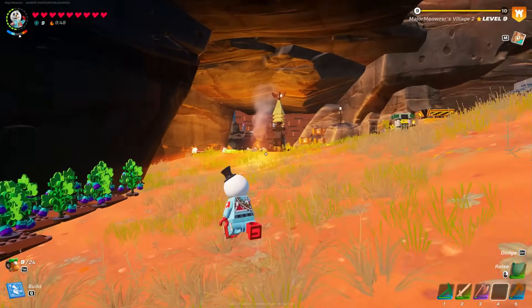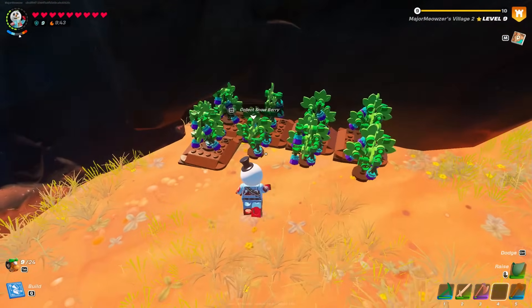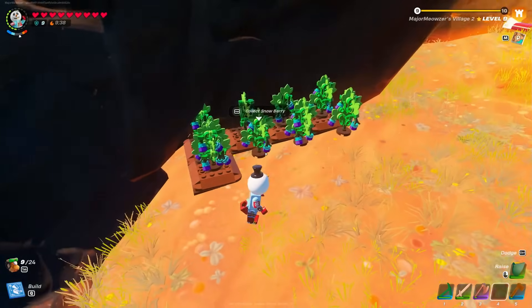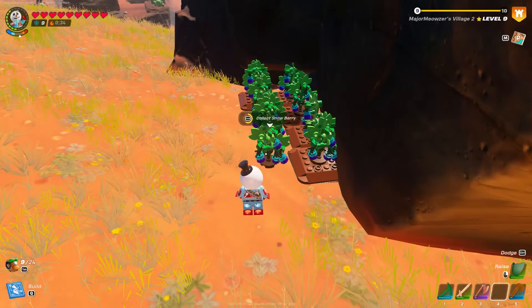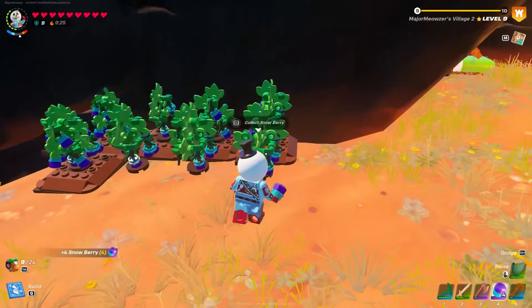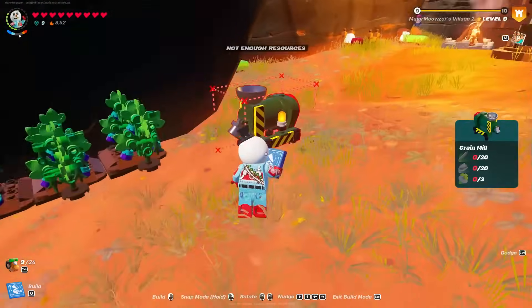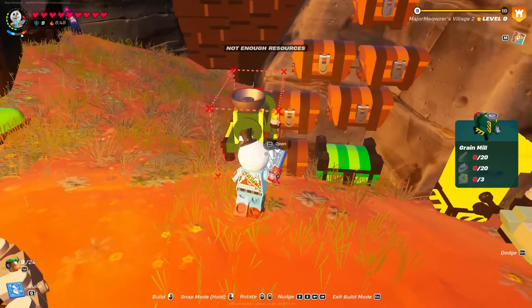So I'm going to be getting 10,000 snowberries. But to do that, I first need to build a bigger farm, because this dinky thing is not going to cut it. Also, these plants seem to be floating — I don't know how or when this broke, but I wonder if I can still collect stuff from it. Apparently I can. It's kind of interesting how I can still collect berries from these plants that are just floating. Okay, so first I need to build a grain mill to actually turn these snowberries I have into snowberry seeds, so let me gather some materials and build it.